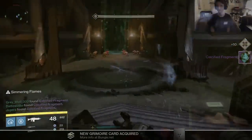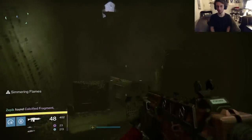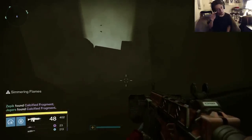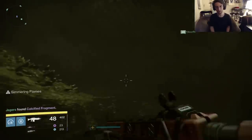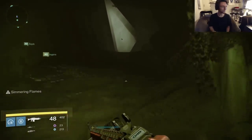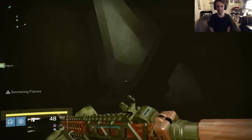After the Warpriest encounter, you'll enter Golgoroth's Cellar. There is a fragment and a chest here. Let's grab the fragment first. At the first intersection, make a left, then at the next intersection, make another left. You should be in a pretty small dead end area, but you can jump up to find the next fragment.